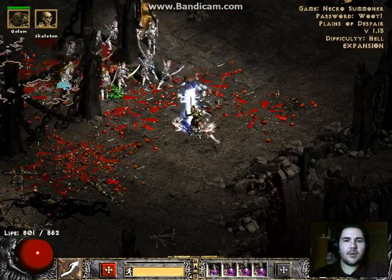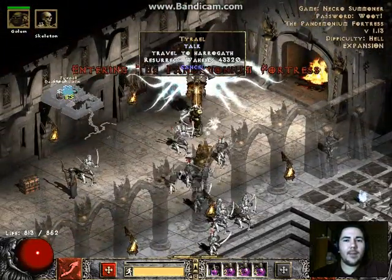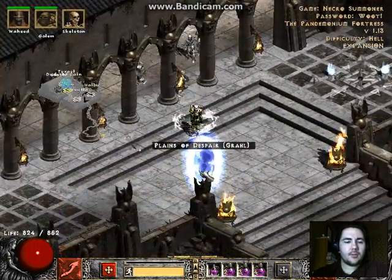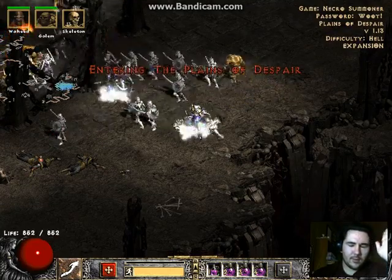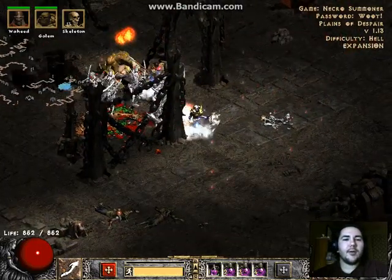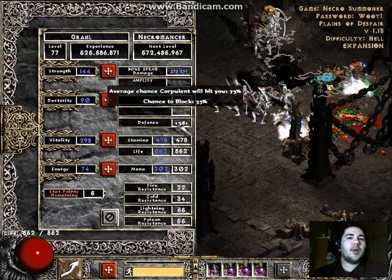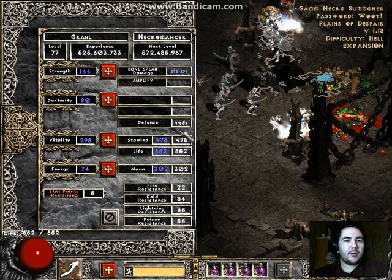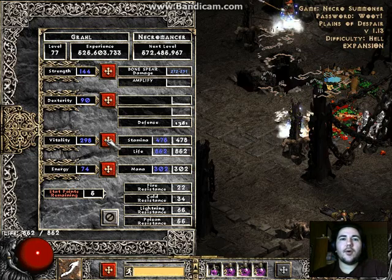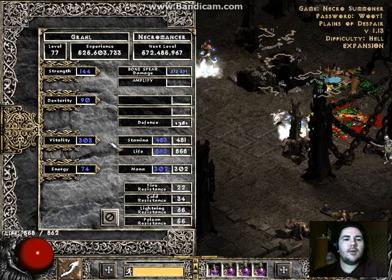If I get amp damage put on me, lose my mercenary, and my enemies have fanaticism, I need to slow them down, lower their damage, and soften things up a bit in terms of making my enemies take more damage. Amp damage is of course the best choice because it lowers their physical resistance by a hundred percent, whereas decrepify only lowers it by fifty percent.